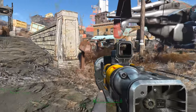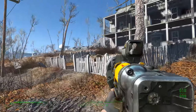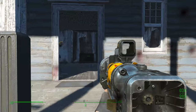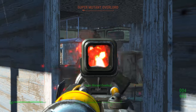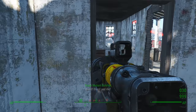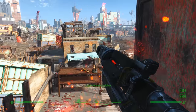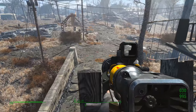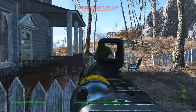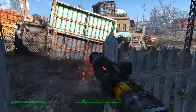Fallout 4 has a lot of great weapons from the vanilla game. You've got things like the Big Boy Fat Man, the Overseer's Guardian combat rifle, the Deliverer pistol, and the Righteous Authority laser rifle, just to name a few. However, provided you play through some of Fallout 4's DLC, you can acquire some more great weapons, and in some cases, you can obtain customizations that will allow you to further upgrade some of the best vanilla game weapons. Today, I'd like to go over what I think are among some of the best DLC guns and weapons available to the player in Fallout 4's DLC.